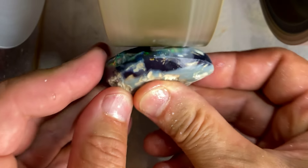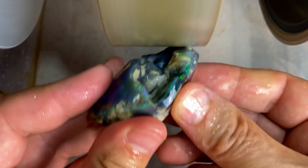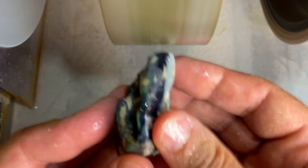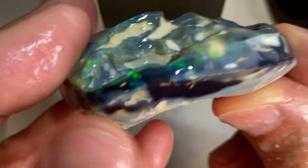I'm just going to take the top off a little bit, but I think we're going to have to go and slice it. I'll do that and save some of that black potch on that corner of the stone.